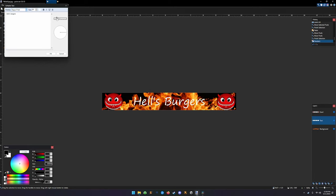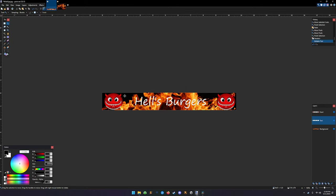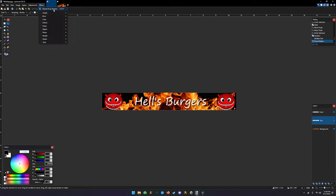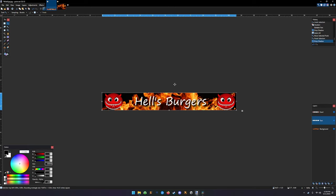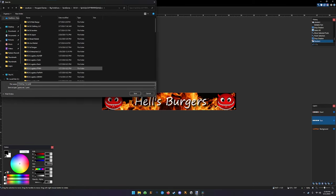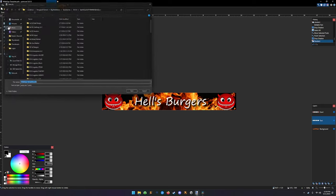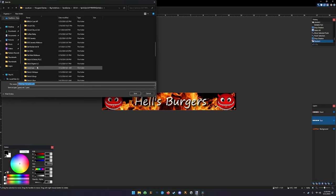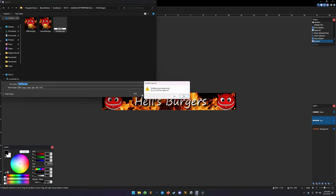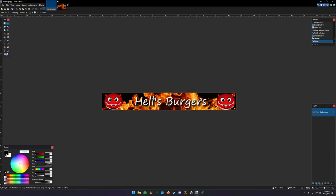Notice it's kind of hard to see because of the bright flame background with the white font. If we want, we can go to Effects > Object > Drop Shadow - keep everything standard, hit OK. You get a decent shadow there. Hit Ctrl+F to repeat the last effect for a stronger shadow. That looks just fine. Save As to the main folder as 'wide sign template', then File > Save As, find Hell's Burgers, save as 'wide sign' JPEG, replace it - done.